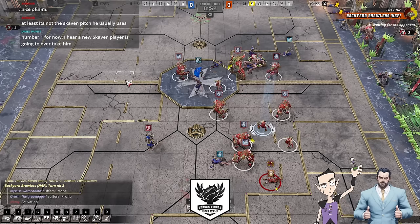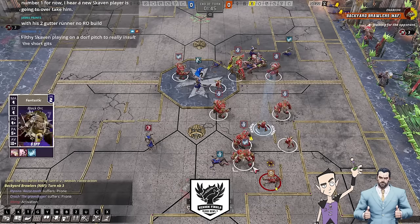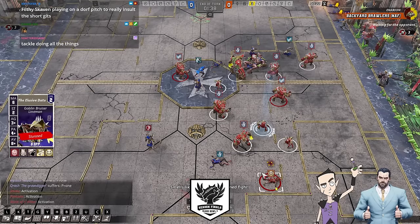Genius. It doesn't get to go much better than this, does it? Three removals, Apo gone. Sneaky git survived — he would have rather not got armour broken, but he survived. Amazing. This is going really well for Inarion.